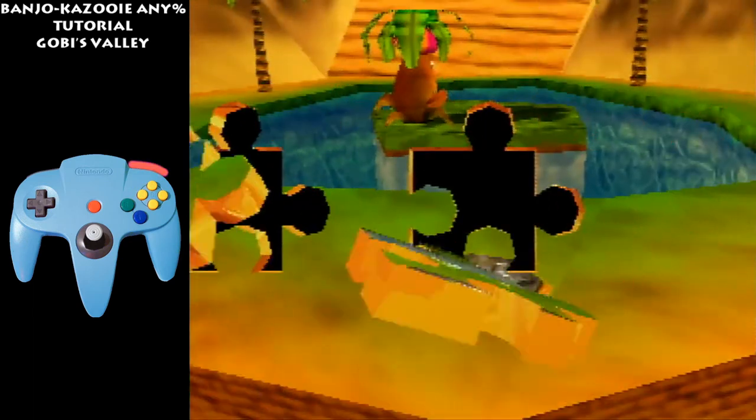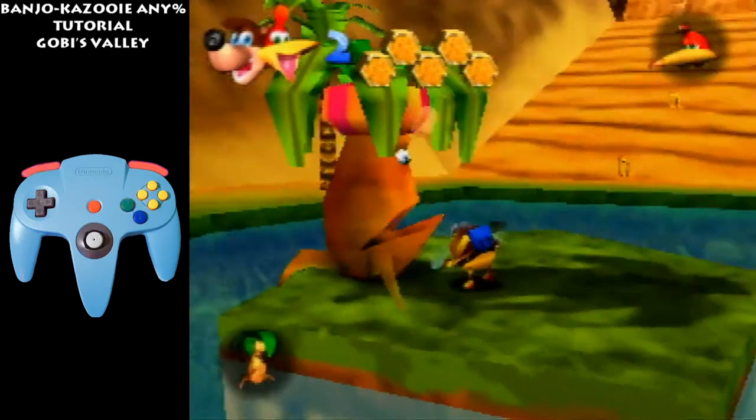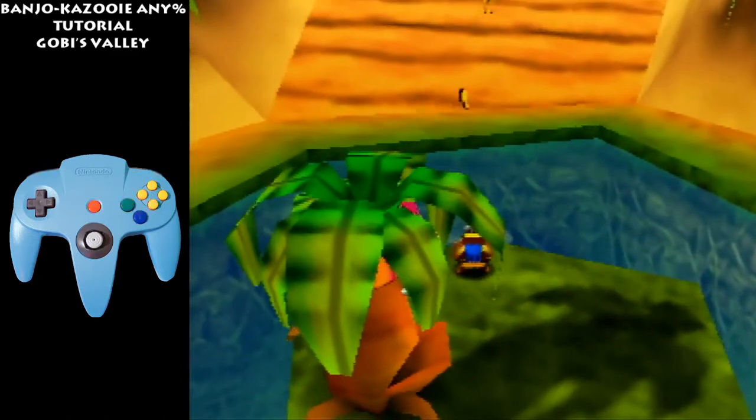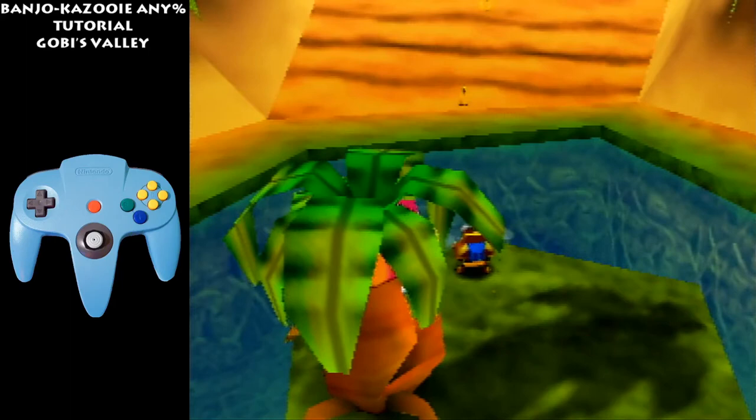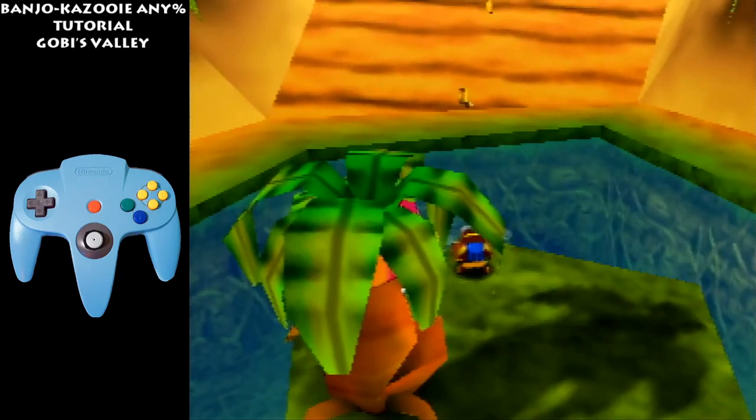Hold R while the B is spawning. Hold up, jump, hold B, fly into Trunker — skip the text. Double tap C-left. Sometimes the camera won't change that much so you only have to press C-left one time, but usually you just press it twice.